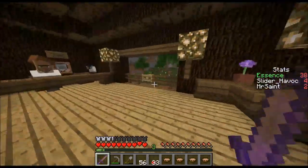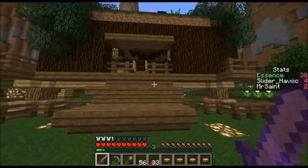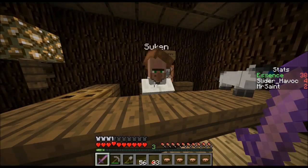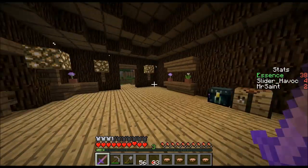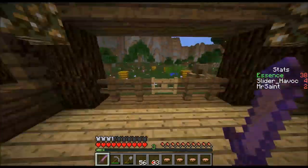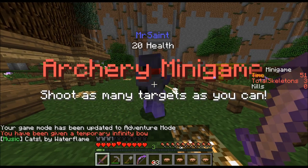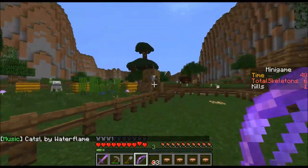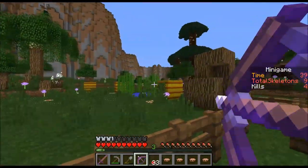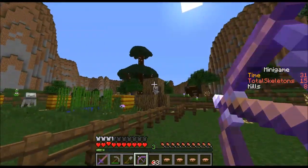I found the minigame — it's 20 essence to play, it's an archery game. Stone pickaxe with efficiency one for 20 essence — no thanks. You gotta come up around the corner and you will find the minigame and the dude who is also trading bedrock for bedrock. He's got a button that says play archery minigame — 20 essence. What do we get out of it though? Let's do it once. We got an affinity bow and one arrow — shoot as many targets as you can. There's a skeleton right over here shooting you!